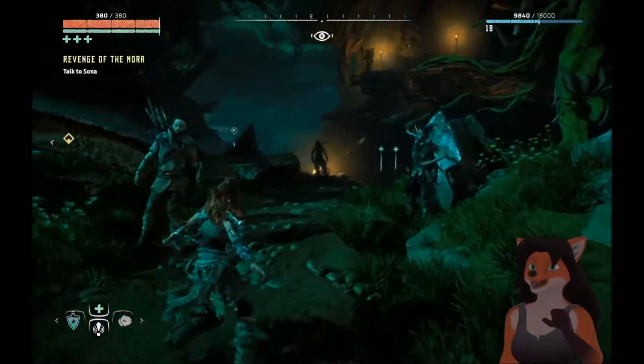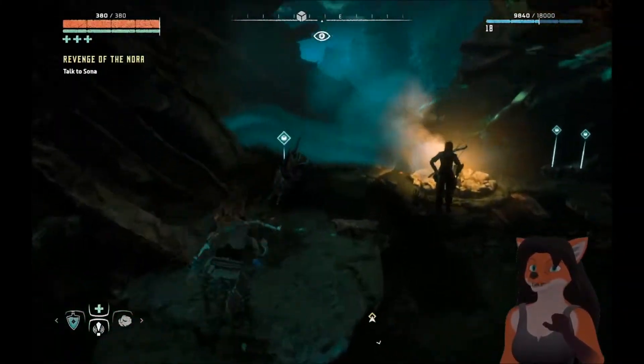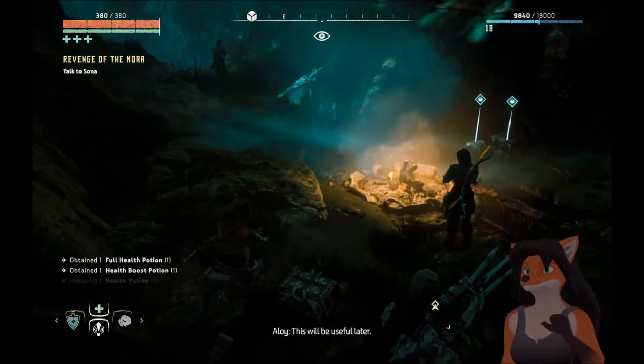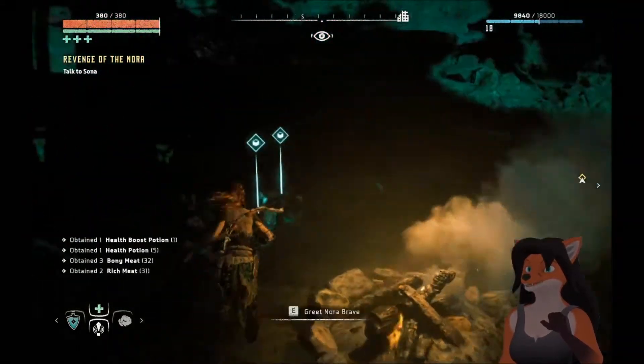Before I talk to you, Sona, let me see if in here is where I'm looking for. Oh, supply crate — this'll be useful later. Quite a few resources I could use, and there's some more.